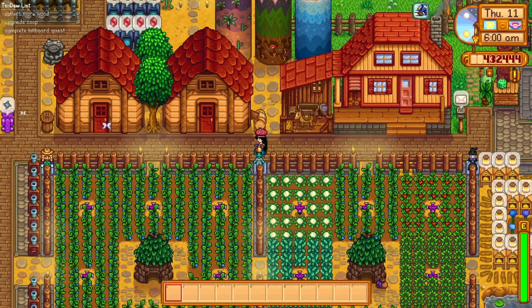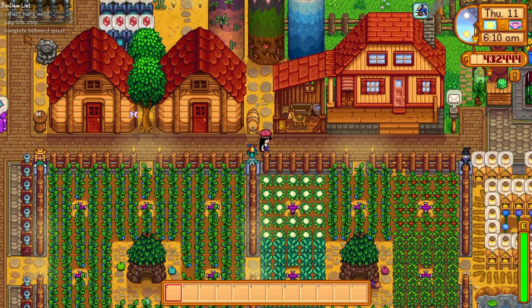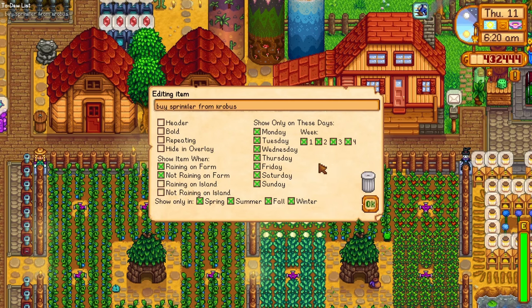After typing in your reminders and pressing escape, your to-do list will display in an overlay in the top left corner of your screen. You can even set up reminders to show up on specific days, weather, seasons, and even weeks. So say I wanted to set a reminder to buy a sprinkler from Krobus every Friday — I simply type the reminder, uncheck every day except for Friday, press enter, and we're all set! We will now see a little notification every Friday to buy a sprinkler from Krobus. And there are other little organization settings in this menu as well to make your list aesthetically pleasing and easy to comprehend.